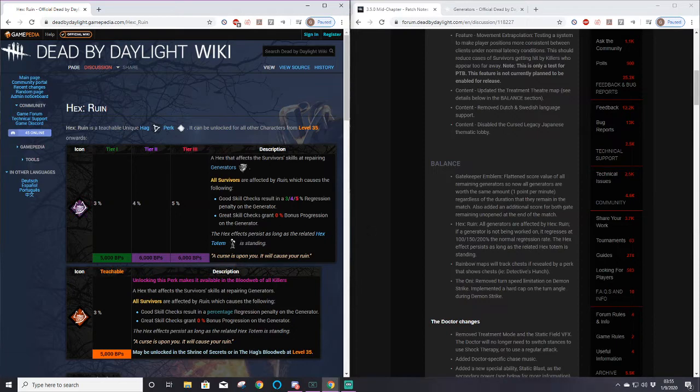I view the previous Ruin as something that helps the weaker killers get into a position to where they're actually effective at high ranks. In red ranks there's a massive skew towards certain killers - you see a lot of Spirits, Freddies, Hillbillies. The combined strength puts Nurse at S-rank, Hillbilly and Huntress at A. There's the tier list that everyone comes up with, and it's the ones at the bottom of that tier list that Ruin benefits the most.